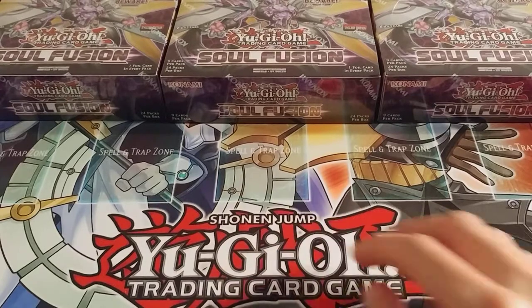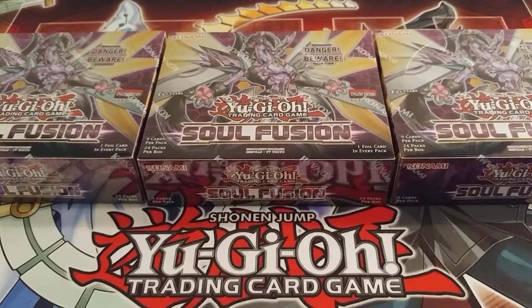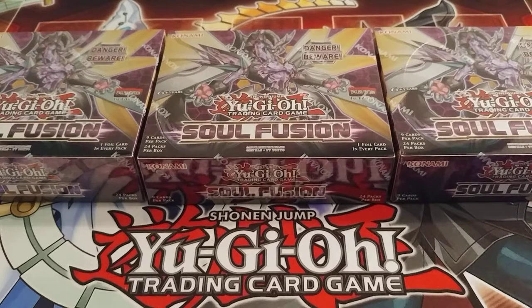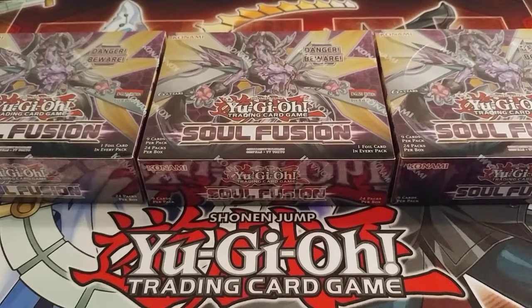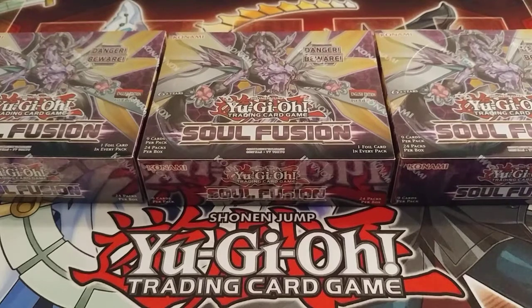We're looking forward to this set because it's based off Fusion Summoning, which I love. But the set I'm mainly looking for is actually Savage Strike, the one coming after this. With that we have more Trickstar cards, which is awesome - a Trickstar Fusion Monster and more Neo Space cards. But Konami, you had one job: you imported Trickstar Band Sweet Guitar, Trickstar Devour It, Trickstar Fusion, Trickstar Live Stage, but you left out Trickstar Bird Helm.